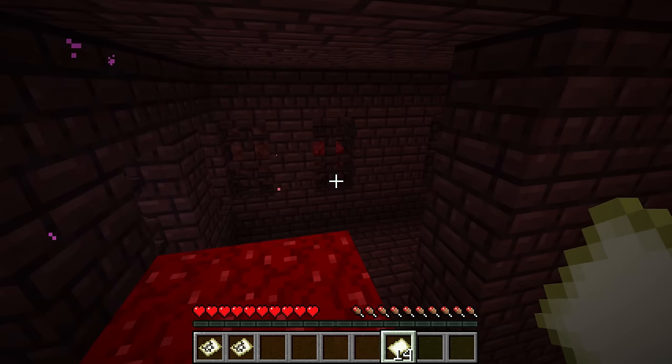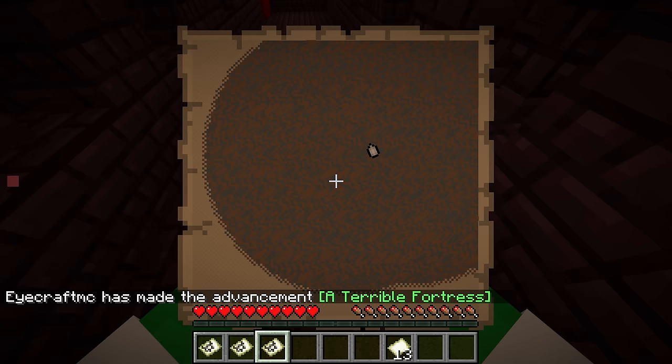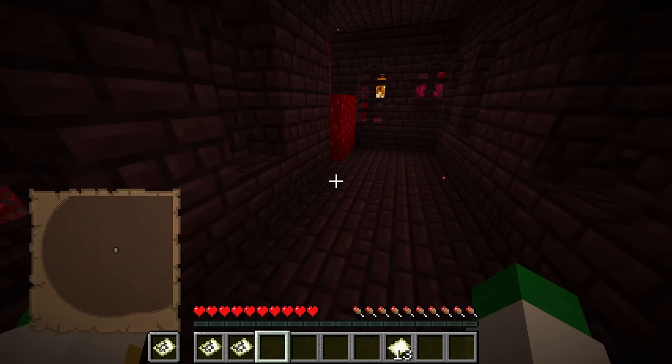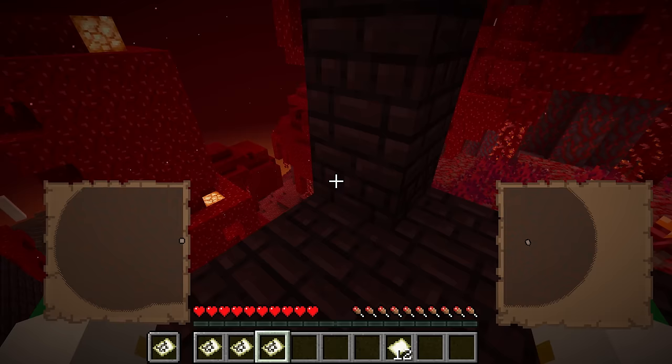Maps unfortunately do not work in the Nether. There are some interesting things though: you'll notice it does sort of show your position, but the pointer is turning around randomly. The pattern on the map — you'd assume it's of the bedrock ceiling — is actually a randomly generated pattern. If you open a separate map in a new part of the Nether and compare areas, there are tons of discrepancies and the two areas are really not similar at all.